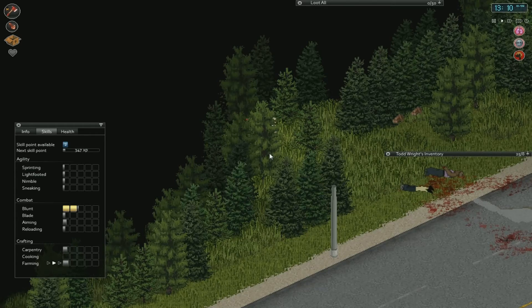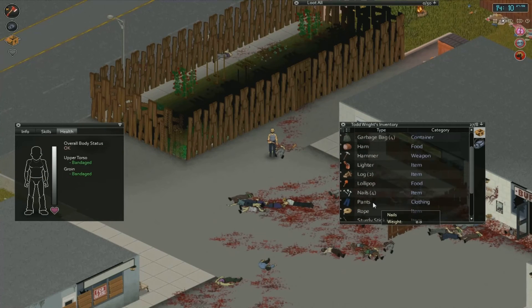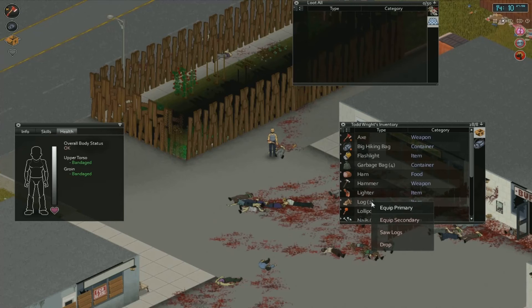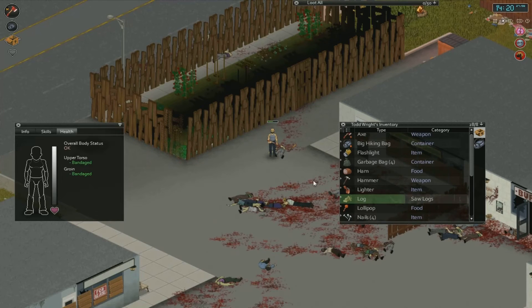So to recap: get your axe in your hand, hold down the right mouse button, click the left mouse button, and there you go. Moving on to making a lamp on a pillar. What you need first of all is a saw to saw logs into planks, and once you have the planks you can begin to think about what else you need to create the lamp on a pillar.